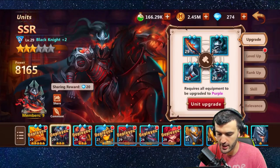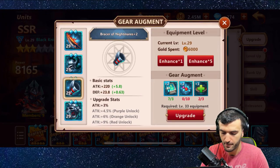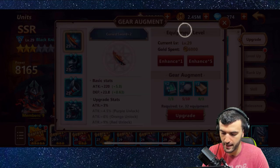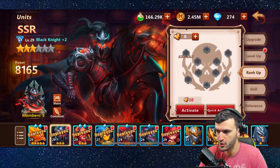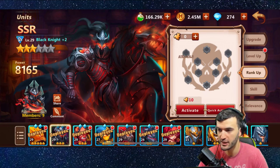I was able to build my team around those SSR units. You can upgrade your units by upgrading their gear — they automatically come equipped with gear, and all you have to do is farm items on the stages and go back and upgrade. You can level them up and rank them up by finding shards in story mode. Once you fill up the whole layout, you can promote the hero to the next star level.